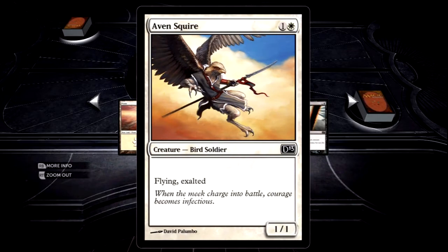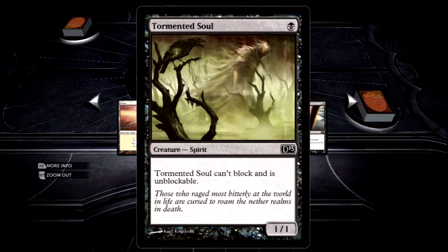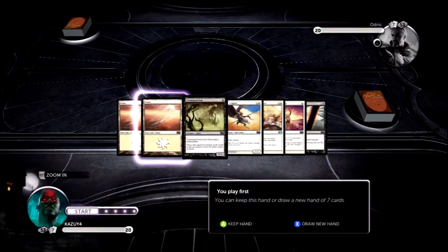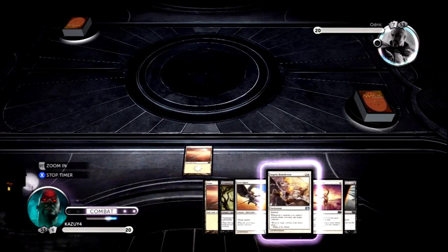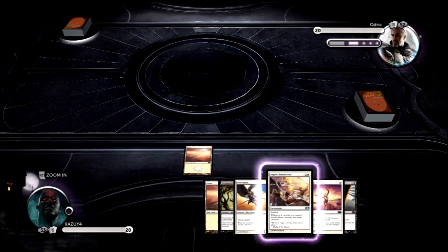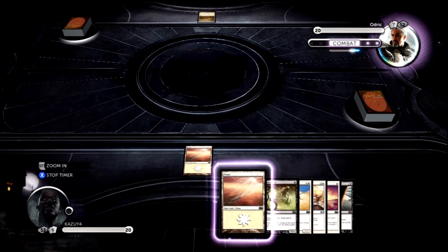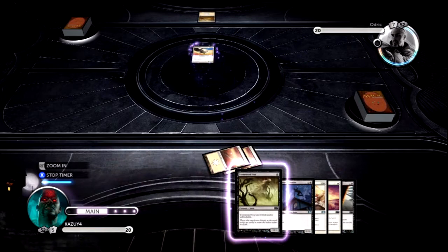So I'm playing with the white-black deck, and this is the Exalted deck. There are a lot of creatures that have the attribute called Exalted, and that means that if that creature attacks, and if it's the only creature attacking, and it's Exalted, then that creature is gonna have an extra plus one, plus one counter for each Exalted creature that you have in the battlefield. So that's pretty interesting.